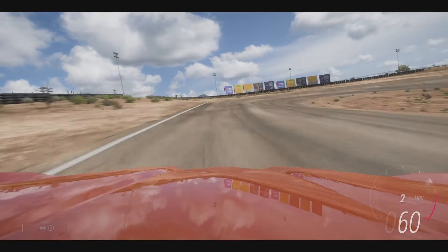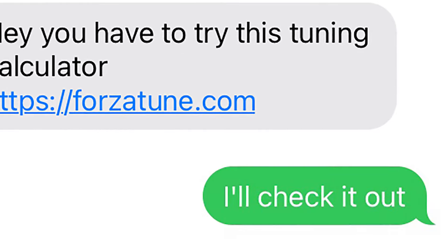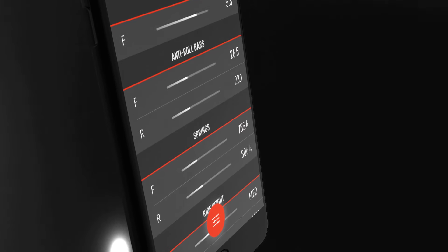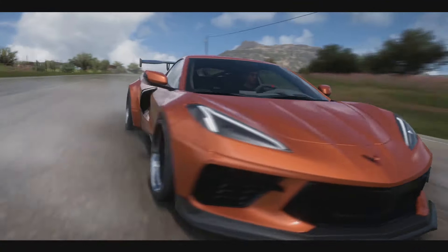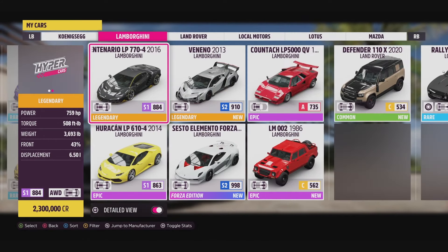Then a friend messages him: "Hey, you have to try this tuning calculator." James has his doubts, but he takes a chance. After a few minutes of using this tuning calculator app, he makes a new tune that is three seconds faster than the one he worked on for weeks. He does the same thing for five more of his favorite cars, and they are all much faster now.